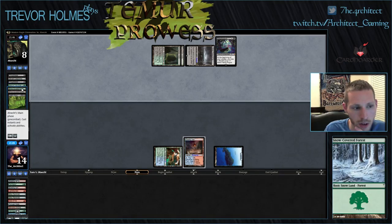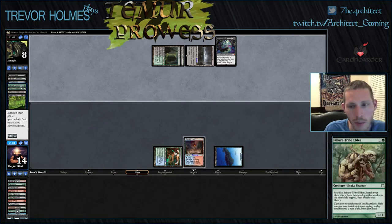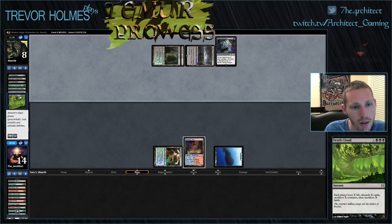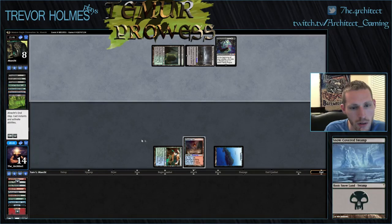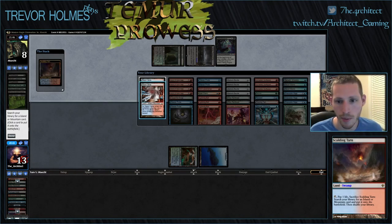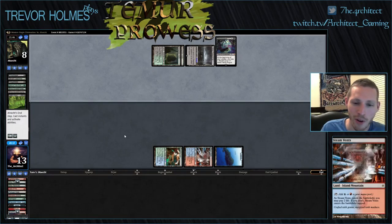So he got rid of something — how did all of these end up in his graveyard? He has a Courser of Kruphix in hand; I'm just trying to figure out how these three cards ended up in his graveyard. I don't know, maybe I missed something. All right, this is where we want to draw Abbot of Keral Keep.